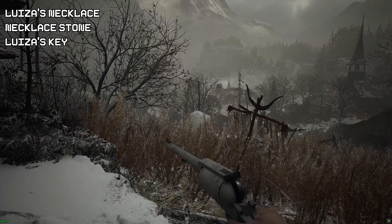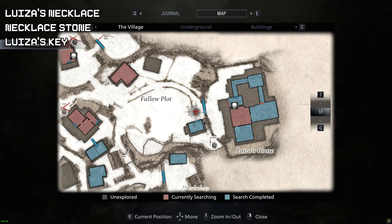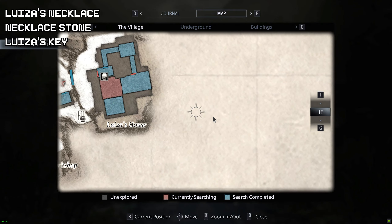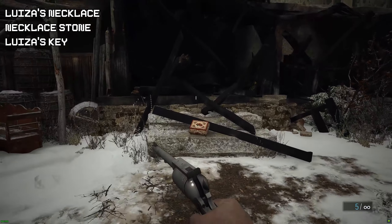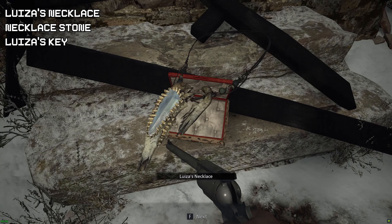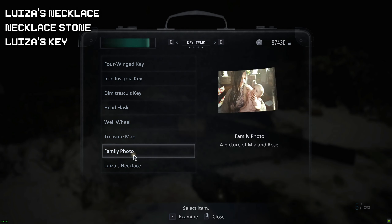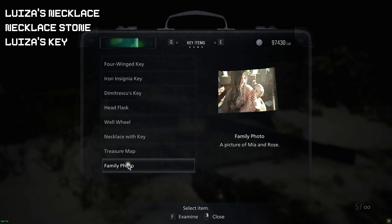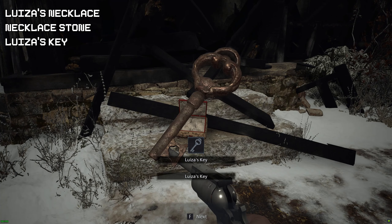Now we're going to grab the necklace, the necklace stone, and the key. We're going back to the fellow plot and back to that mansion that caught on fire. Inside we will find a treasure box containing the necklace — interact with it and examine it to get the necklace stone. Then interact with the same item again and inside the necklace we will find the key.